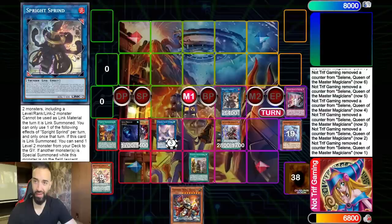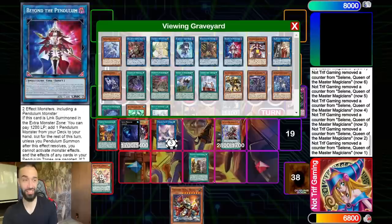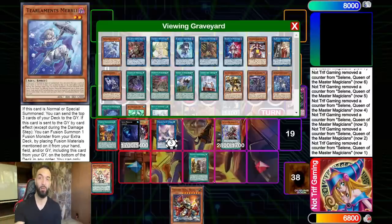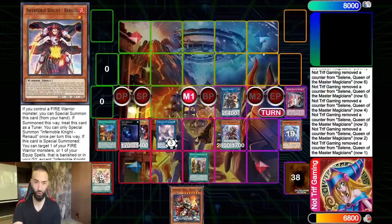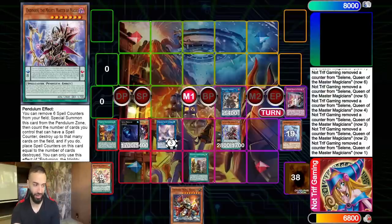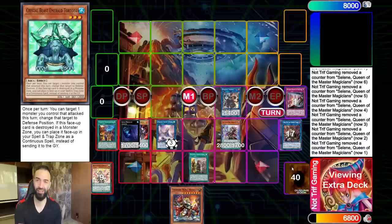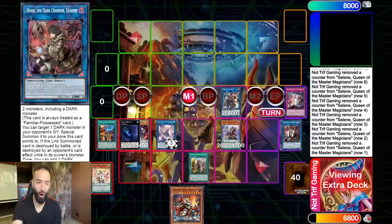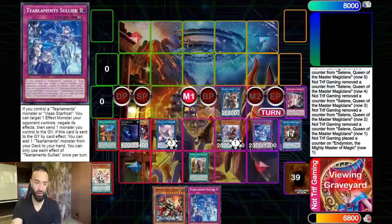Sprite Sprint is why you play this deck — all these cards synergize perfectly together. The fact that you can access the entire Tearlament package without hard drawing it, just by playing normally and then randomly Sprite Sprinting with random Link 2s you already play — it's so broken. This Mighty Master has one counter on it. You go Sprite Sprint here, setting them early. You also have Emerald Tortoise already through the combo, so you have access to Kakalos if you really want it.